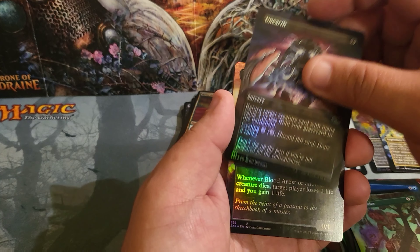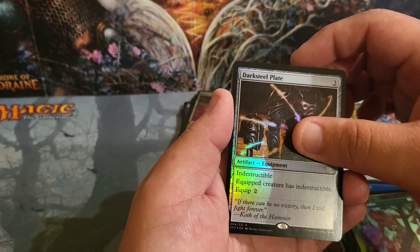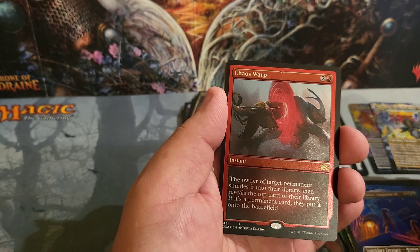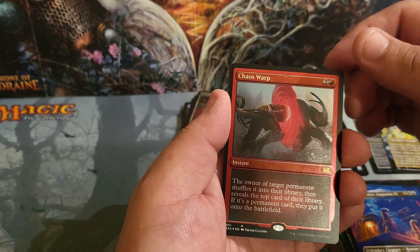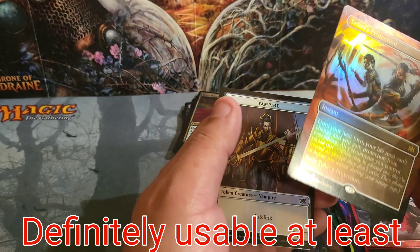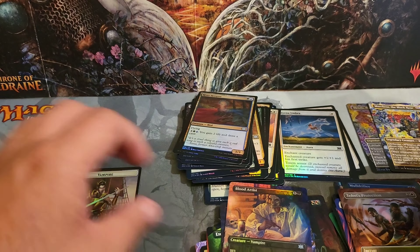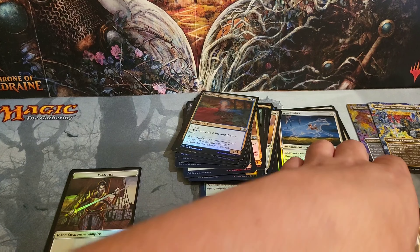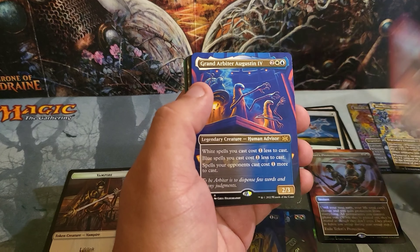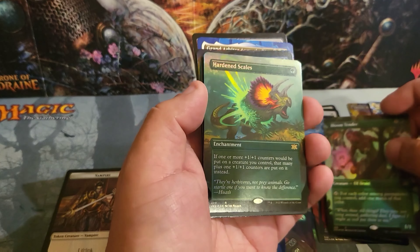Last pack: Tusk Guard Captain, Vampire Sovereign, Eyeblight's Ending, Burning-Tree Emissary, Relief Captain, Conclave Mentor, River Hoopoe, Mentor of the Meek — I like that. Another Eternal Witness — that's good. Unearth, foil Blood Artist, Darksteel Plate, Grand Arbiter — that's horrible. Chaos Warp — not in a great spot to have it in. And lastly Teferi's Protection — it's a good card, I already have like two or three of these but I'll take it.